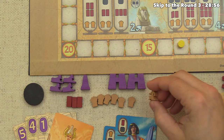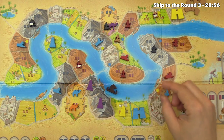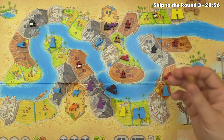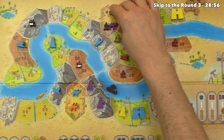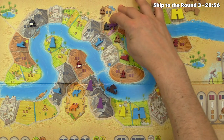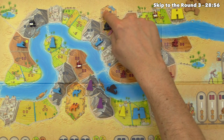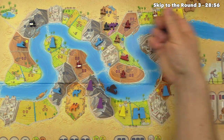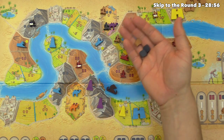We're down to just one regular farmer. Options include going to a city to draw two cards — though you must give one to an opponent, they might give resources in return. But let's go into the caravan we started; there's no penalty for entering your own caravan. One farmer gets us two stone and one grain. This seems like decent resources to start planning for our next big build, likely in the next round.